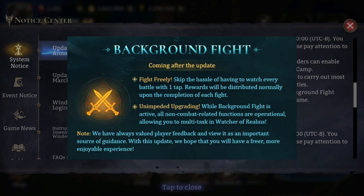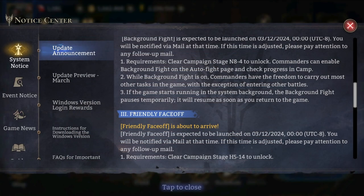This is a very important note: while Background Fight is on, commanders have the freedom to carry out most other tasks in the game with the exception of entering other battles. So that means you can place a Background Fight order for 25 or 30 gear fights, exit that, but you can't kill boss, do faction trial, do tide, or do campaign. What you can do is roam around in the gallery, go to the heroes tab, upgrade heroes, quick upgrade, or sell some gear.